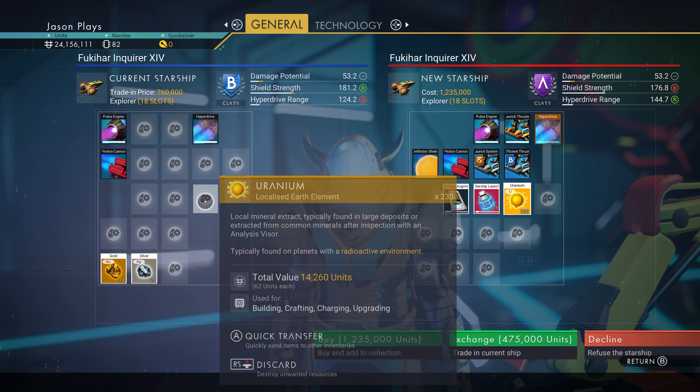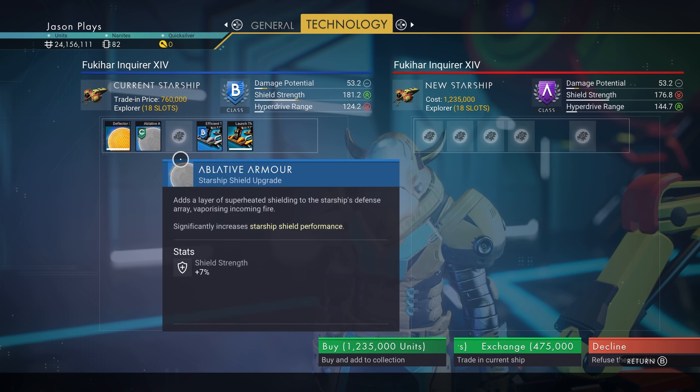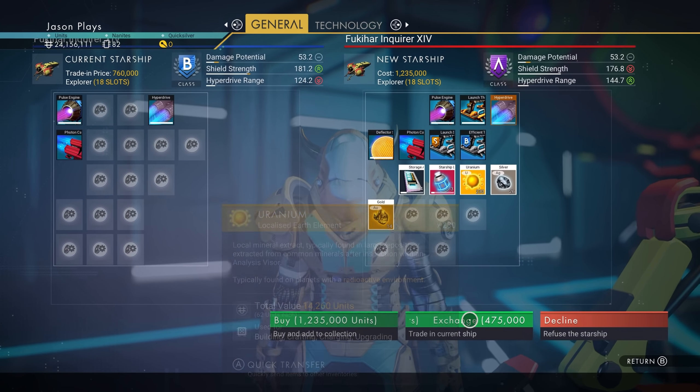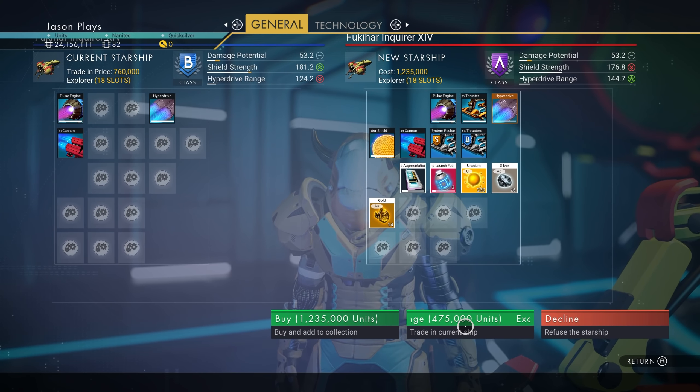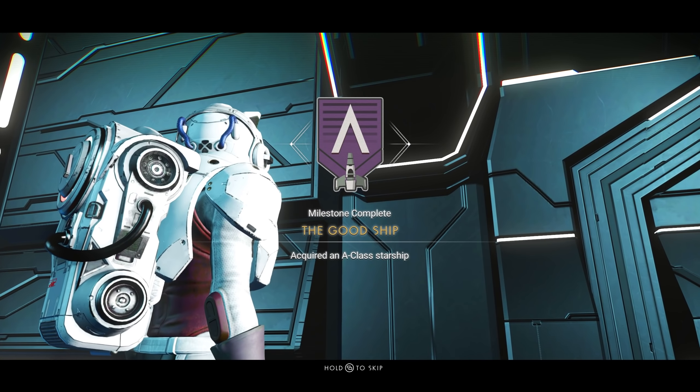To make it as cheap as possible, I can just move all my stuff over. Let's quick transfer all the stuff over. I haven't upgraded this thing yet. It does have some upgrades in it, but I have not upgraded it myself — those all came with it. So we're going to exchange it. That way I keep the same one. There we go. The good ship.